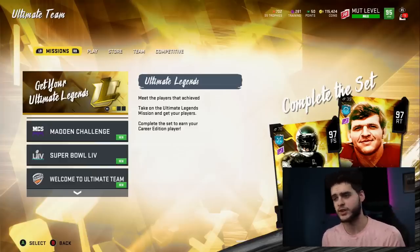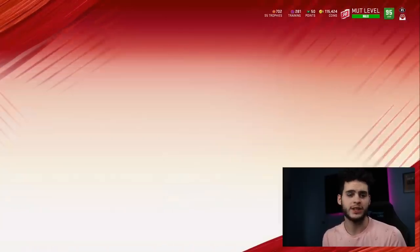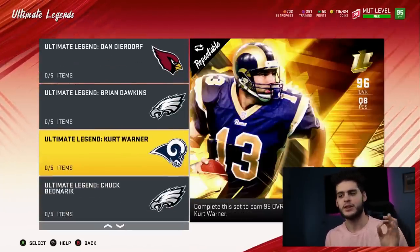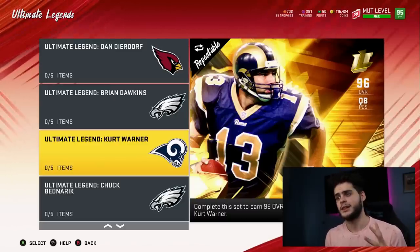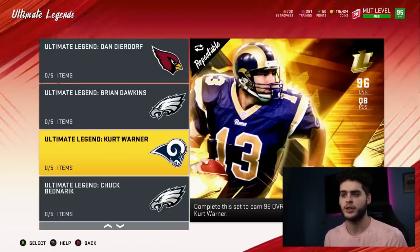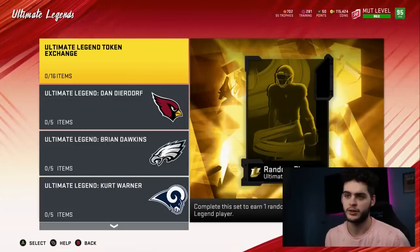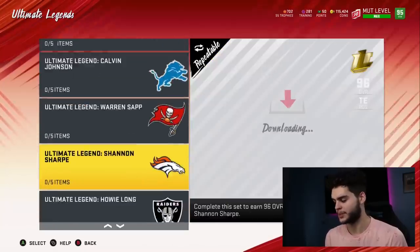Let's get into how this method works. Come over to the sets section. We're going to take advantage of the Ultimate Legend sets. Ultimate Legends start at 96 overall and will be going up to 97, 98, and eventually 99. Completing the sets earns you one random career edition Ultimate Legend player. That's any full Ultimate Legend, which is some pretty good options.